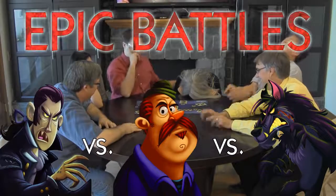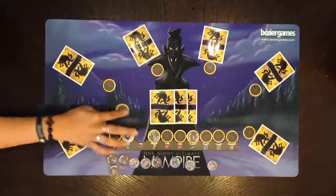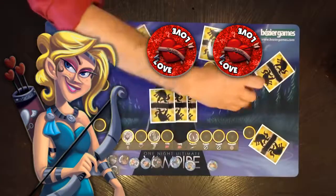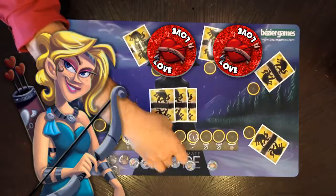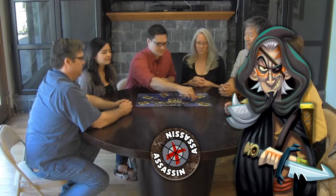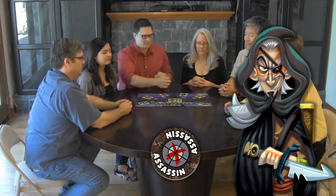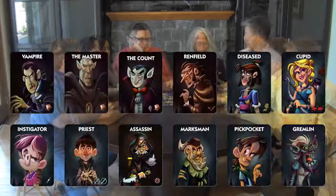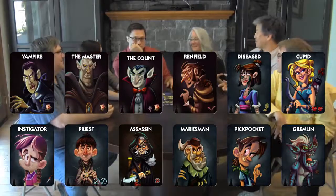In what we call Epic Battles, every role has a night action, so everyone has something unique to do. The Count gives one player a mark of fear. Cupid gives two players a mark of love. The Assassin only wins if the player with the mark of the Assassin is killed. The Pickpocket steals another player's mark.